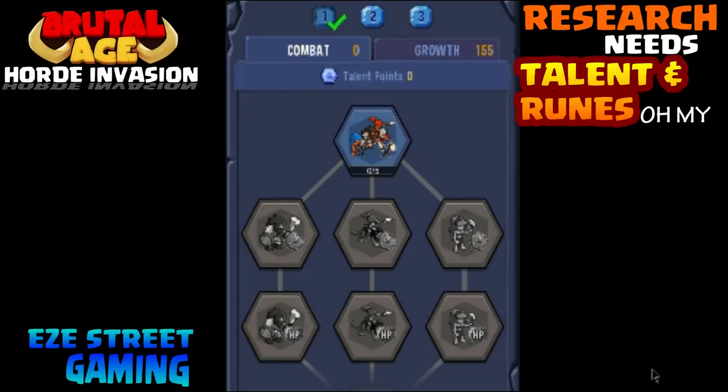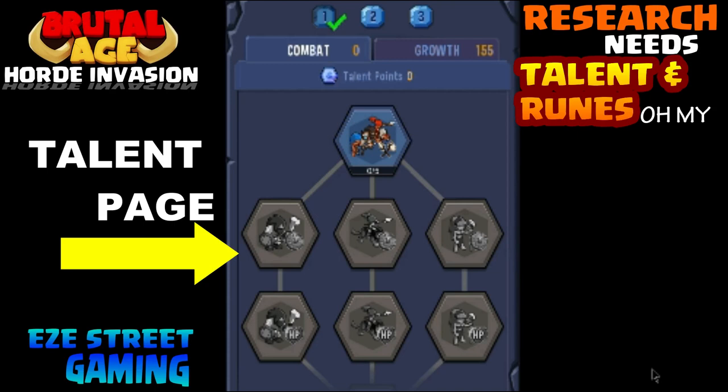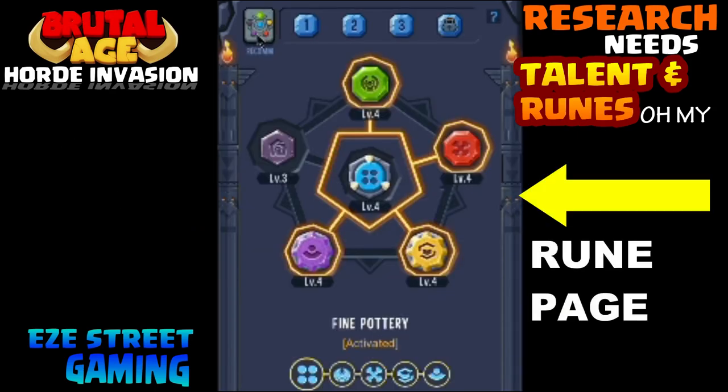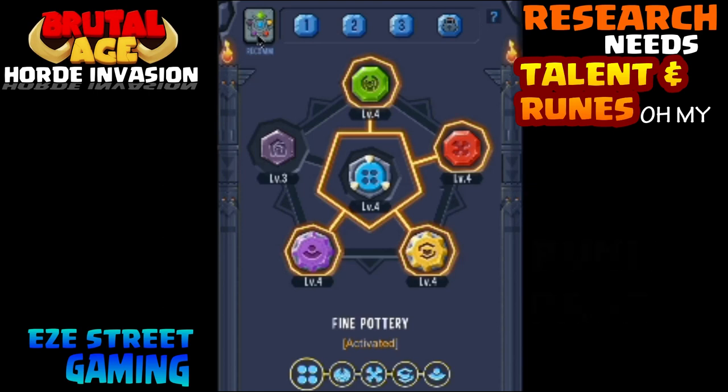In the next five minutes I think I can cut about one month off of your gameplay — one month of speed, one month of playing time — you can have it back if you just do these few things. First let's look at the two pages: the talent page and the rune page. We're going to make some adjustments in both pages in your outpost which will save you a ton of time.